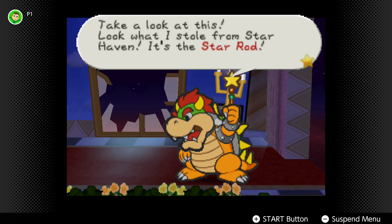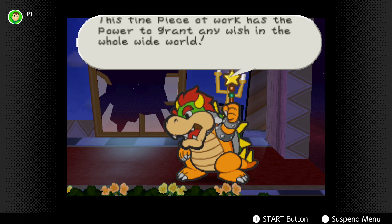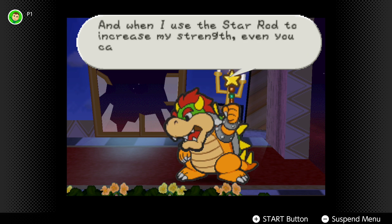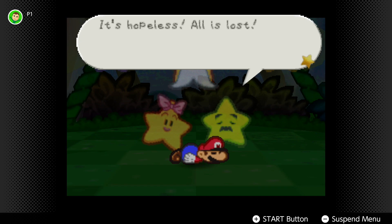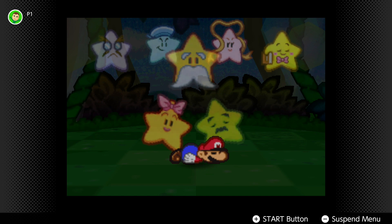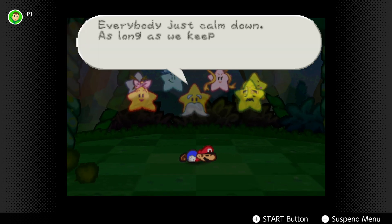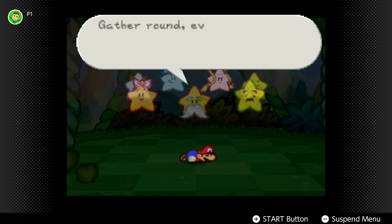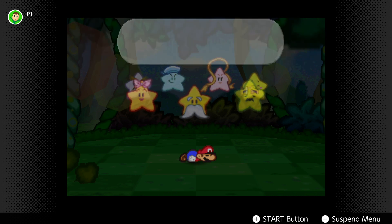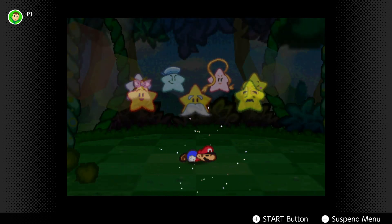On top of the usual Bowser kidnaps Peach plotline, the story also has Bowser imprisoning seven star spirits in order to claim the powerful Star Rod, a weapon that grants wishes to its owner, which includes Bowser finally defeating Mario. So now Mario's quest is a journey through this paper version of the Mushroom Kingdom to rescue seven star spirits who together can disable the Star Rod of its power. While it's not a deep story, it does add more of that RPG grand scale that fans of the genre expect. It also happened to be how I discovered the origin of the Star characters who will go on to host my favorite Mario Party game two years later.